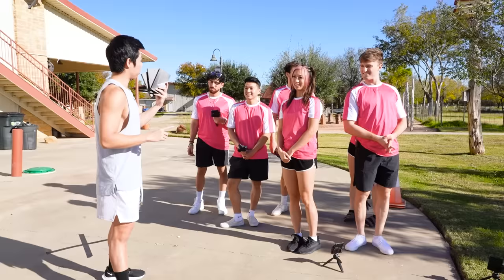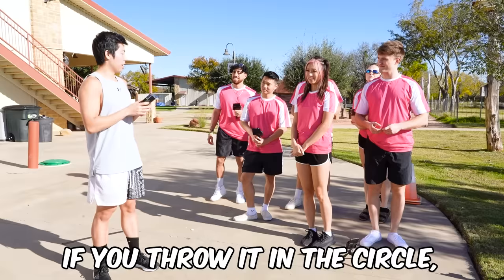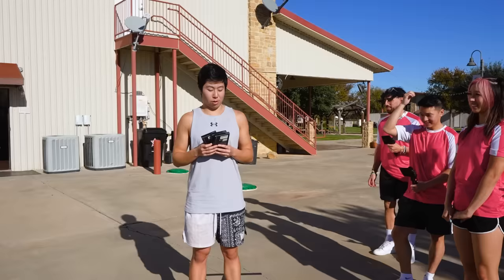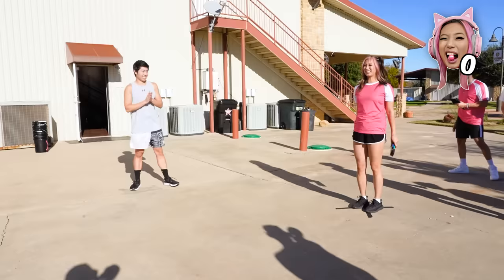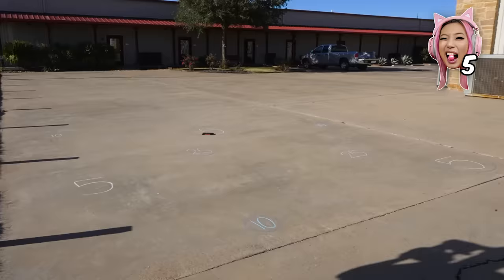Everyone follow me outside for this challenge. You will each get three CaseKoo boxes. There are a ton of circles with numbers in them — if you throw it in the circle you get that many points, and it just has to touch the outside of the circle. Whoever has the highest points gets an advantage. Michelle, I think the smartest goal is the 25. Oh, you got five — wait, I'm stupid, there's a hundred in there!